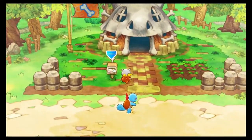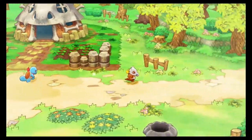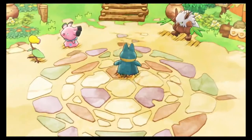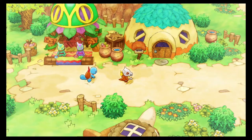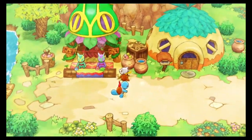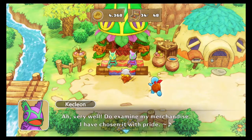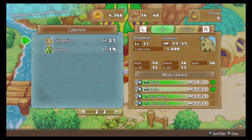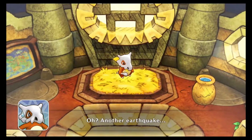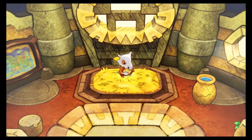Oh man, that just means there's more dungeons for me to be exploring. Also, turns out I can't even teach my Cubone Shadow Claw — I ended up buying it and not even being able to use it. Alright, after completing another day of jobs and rescues, we get yet another earthquake.